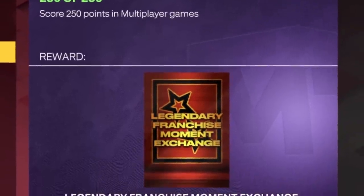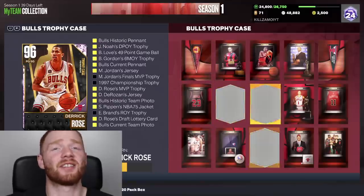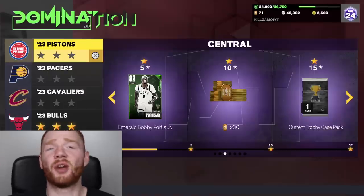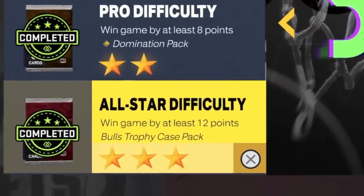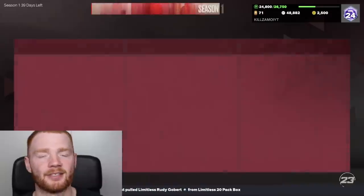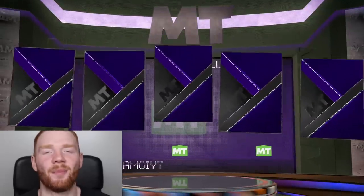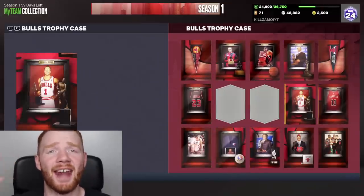We also have trophy case challenges: if you score 250 points in multiplayer games you get the legendary franchise moment exchange, and if you win 10 single player games in a row you get the elite franchise moment exchange. So now there are just three more that we need — these are the three hardest to get. The first one just requires you to complete Domination for the team you want. We completed it for the Bulls and got the Bulls trophy case pack. Opening it up, we get that trophy — so now we've got 13 out of 15.